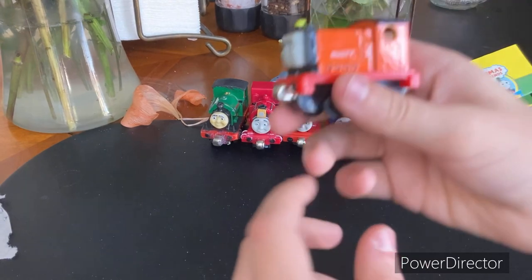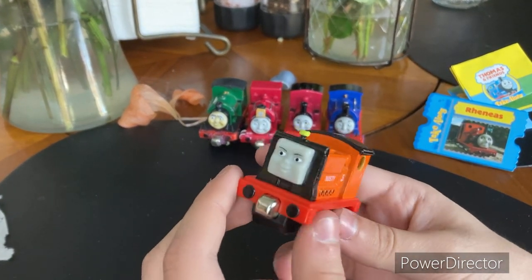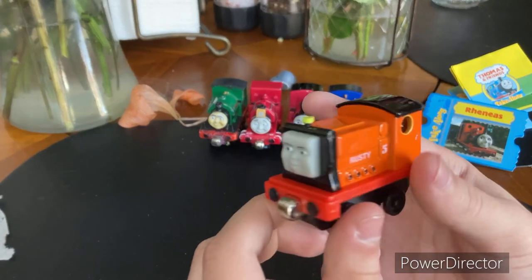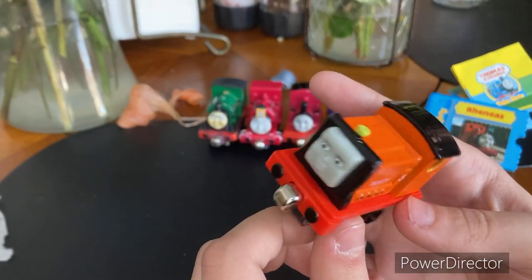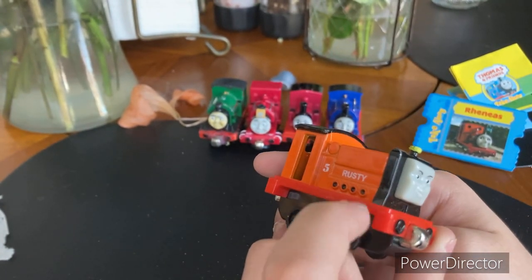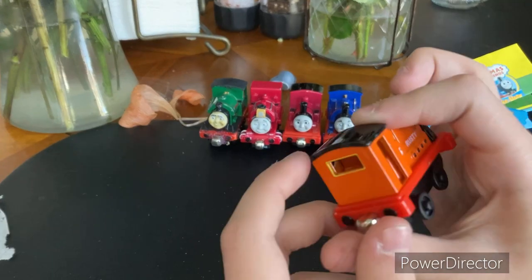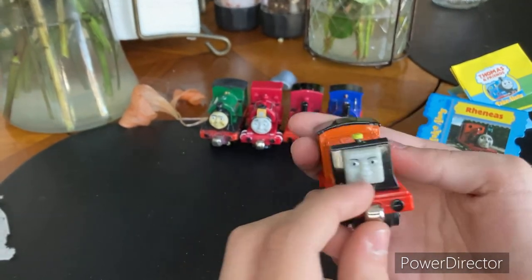Next we have Rusty, who I also got off Facebook Marketplace. Basically four of these engines I'm going to show are from Facebook Marketplace. Rusty looks pretty cool — I don't know, something about Rusty makes me like it. He has this door and then two windows — it's pretty cool.